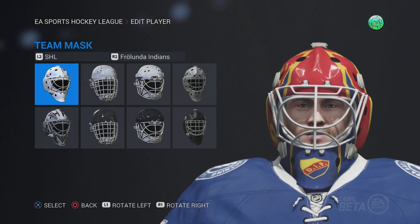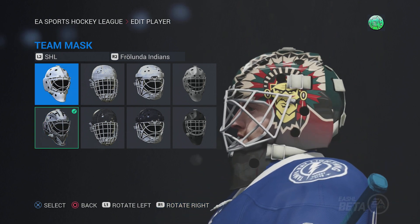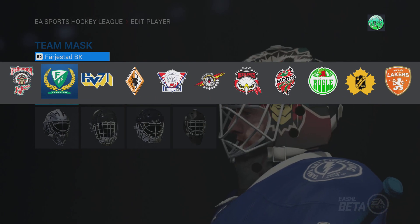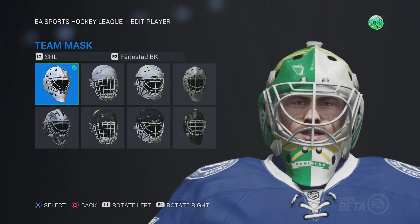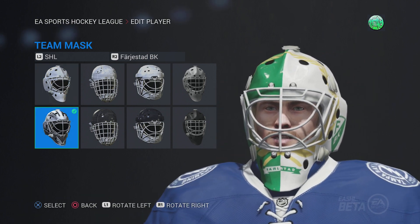So there's the DIF. You got the Frolunda Indians — pretty cool little mask here, pretty basic. And I got Farsad here. That's a cool mask, I like that mask.